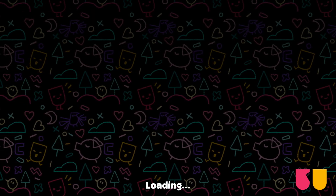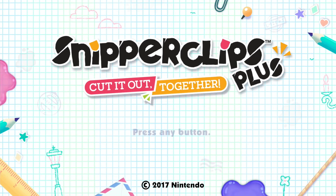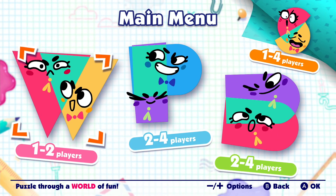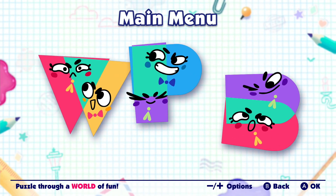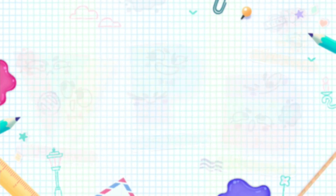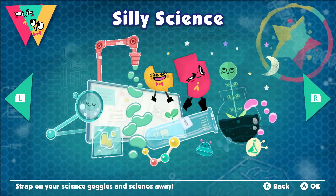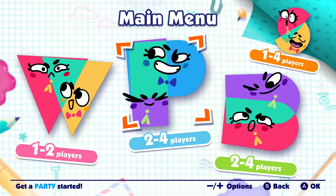Kim Game here and welcome back to the 18th episode of Snipperclips Cut It Out Together. And today we're continuing on in the main game. I think we completed Silly Science. Let me just check if we did. Yeah, so we did Silly Science. So now, guys, we're instead doing party mode.